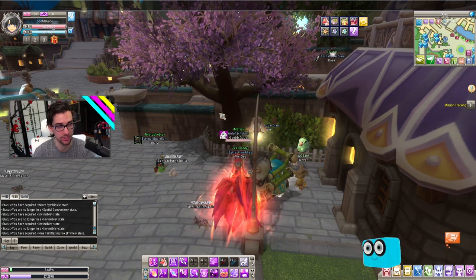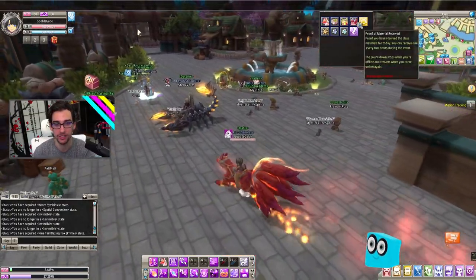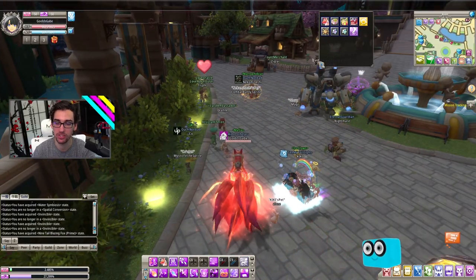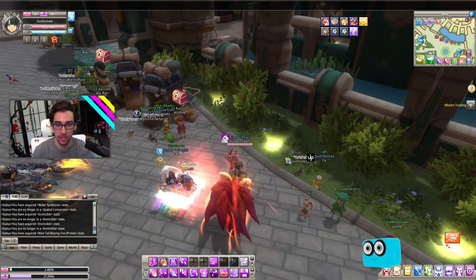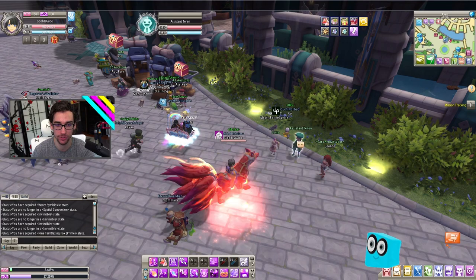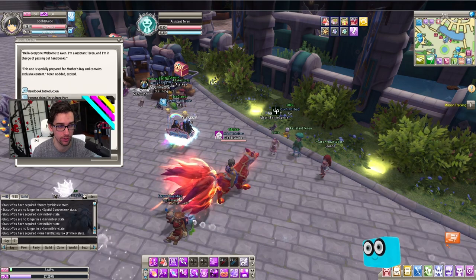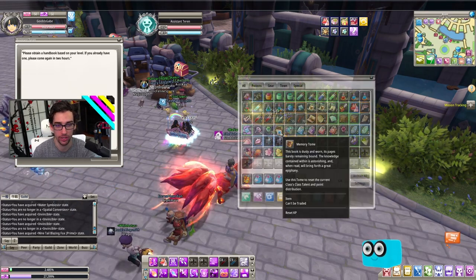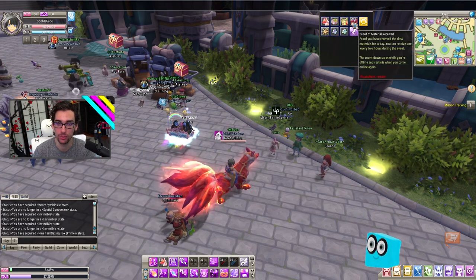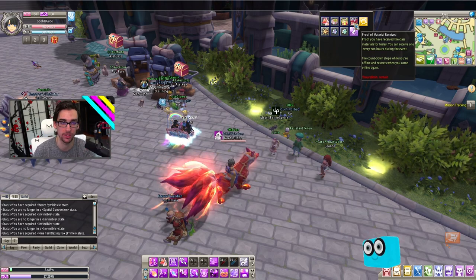The next tip I'd like to share is the two-hour event NPC, which is right over here. If you walk around and see people with the Proof of Material Received buff, this is a two-hour status gained just by talking to Assistant Terran, who is right next to the auction house. All you have to do is talk to him, say "I want to claim my floriculture part," and he'll give you an item that you open up. You'll be able to get the Proof of Material Received every two hours you're logged into the game.